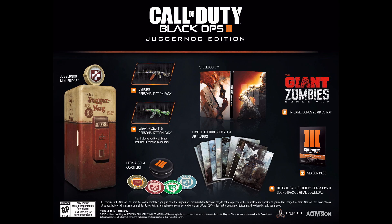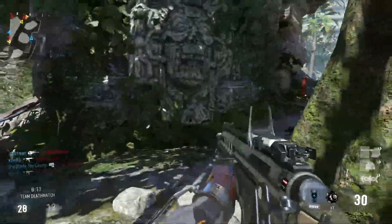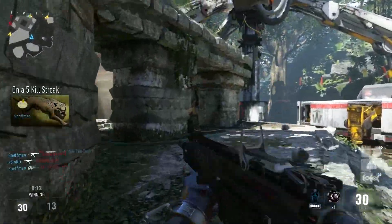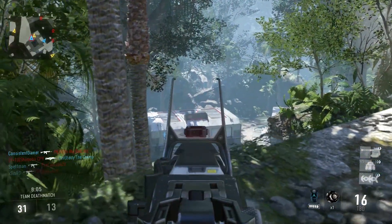All of that for $199. This edition basically contains everything — the only real differences are you get the Juggernaut mini fridge and the coasters on top of everything else. Out of all three, the Hardened edition is pretty good and it's the cheapest. However, you don't get the Season Pass, whereas most of the time with a hardened edition you do get the Season Pass — but not in this one.